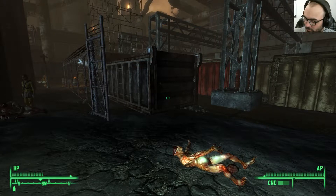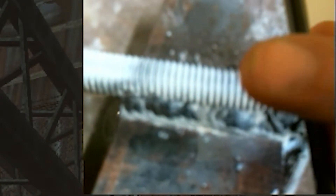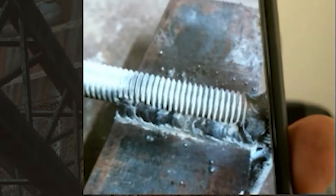I learned how to weld today at work, which was cool. I took a picture of the one weld I did — it was a piece of half-inch all-thread and I welded it to a piece of angle iron. This is what it looks like, if you can even see it. Hold on, here.